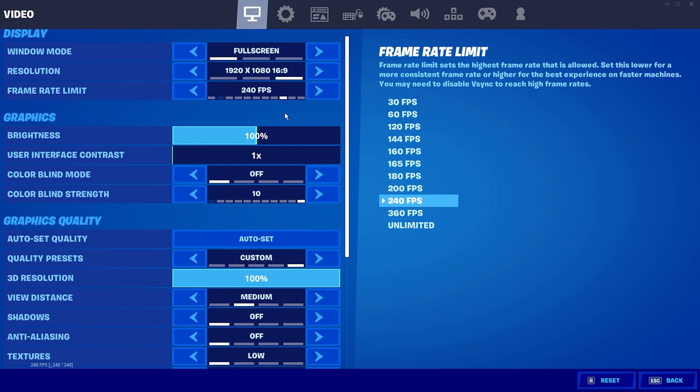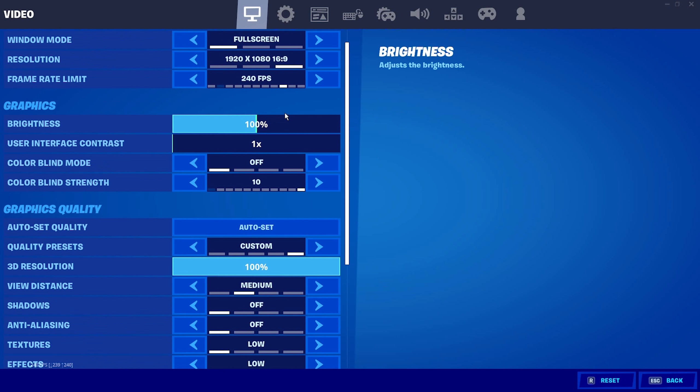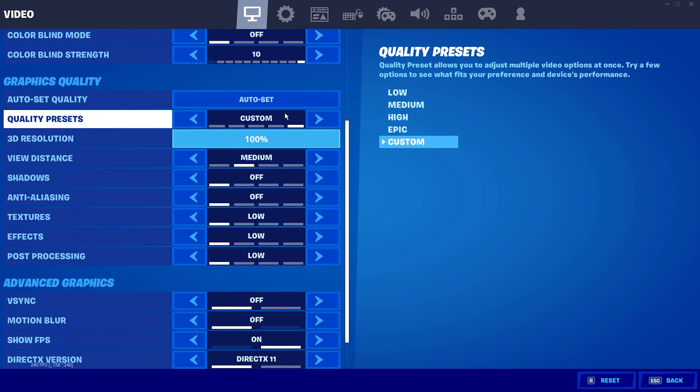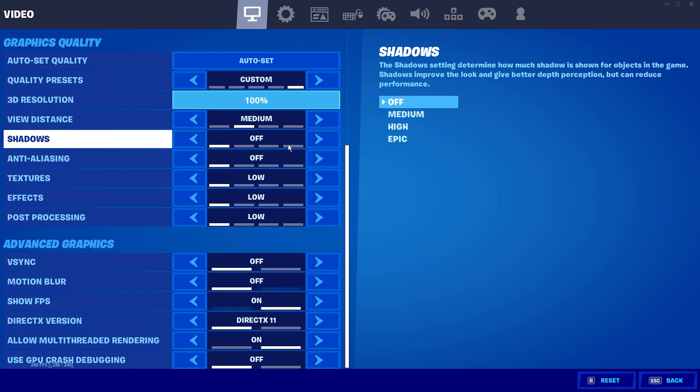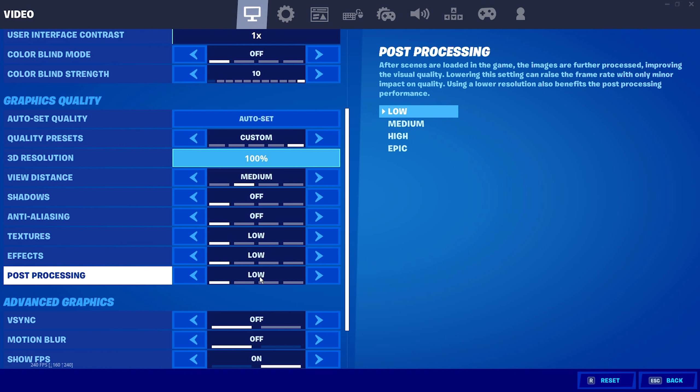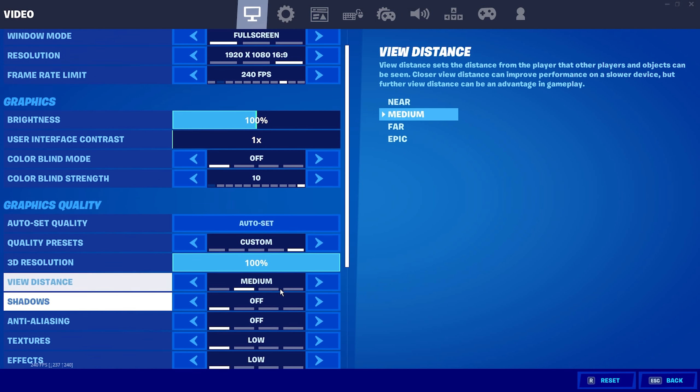These are my main graphics settings — I'm going to scroll through them quickly. These give me about 170 FPS in game on a 1660 Super. If you want to copy the settings and you have that same graphics card, be my guest. These are really good settings.